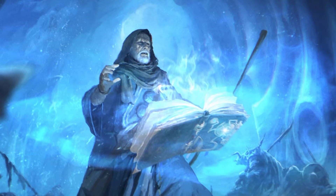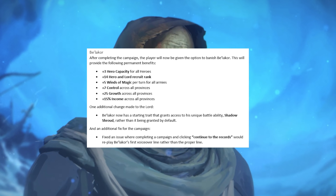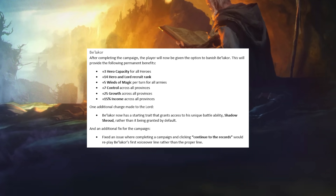When it comes to Belakor the Dark Master, it was rather illogical for factions that hate Chaos to trust or enter any kind of demonic pact binding him to their service. So you can now, instead of recruiting him as a general, banish him back to the warp, which gives you a massive permanent bonus across all provinces — control, growth, and income get juiced up alongside a +3 hero cap, +14 hero and lord recruitment rank, and more Winds of Magic to work with as well.